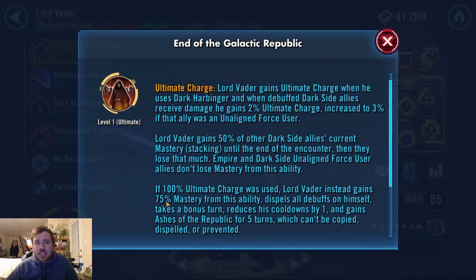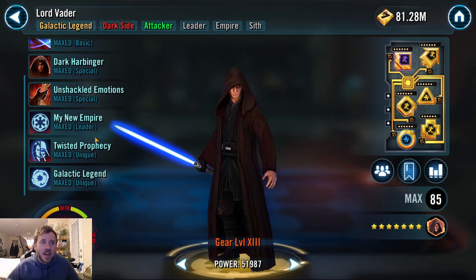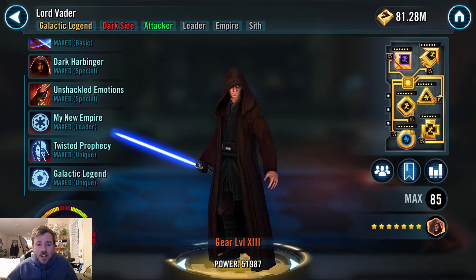At 100% ultimate charge, Lord Vader gets 75% mastery from each ally. That doesn't mean allies lose 75% of their total offense — it's 75% of the offense they have based on mastery specifically. So if you had 2000 damage just from mastery, you'd be losing 1500 damage, and Lord Vader would gain that amount. So he is more of a siphon to his own team. I don't have perfect math for it but that's how his mastery gain is working.